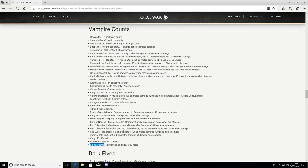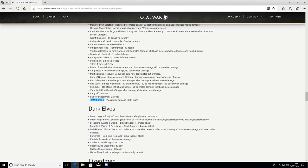Dark Elves: Death Hag on foot minus 15 missile resistance, plus 20 physical resistance — a big buff. Even against physical damage shooters like Quarrelers they net out at plus 5 effective resistance, meaning Death Hags can get into combat and last much longer. Death Hag Blood Cauldron Blood Shield of Khaine changed from plus 11 physical resistance to 6% physical resistance — a big nerf. Dreadlord sword and shield on Black Dragon: plus 4 melee attack. Dreadlord sword and crossbow on Black Dragon: plus 4 melee attack.